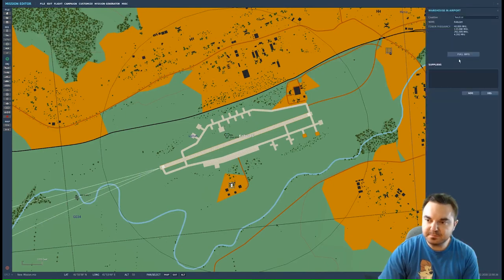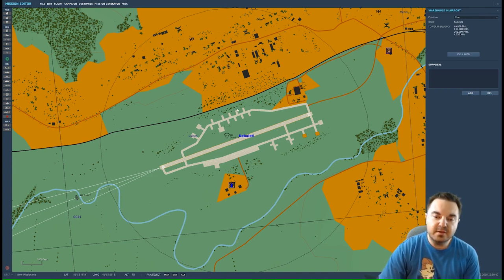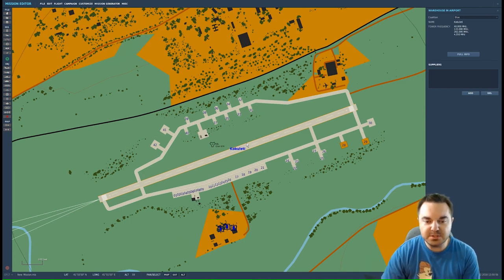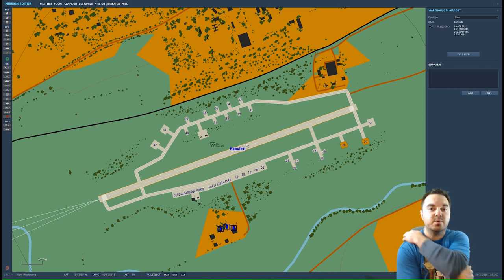We're going to go ahead and click on the airport and change it to blue. The blue, red, or neutral setting essentially chooses which side this airport will allow to refuel and rearm when a plane lands there. So if you're playing a red versus blue campaign and a red pilot were to land at a blue airport, they would not be able to rearm or repair their aircraft while there.